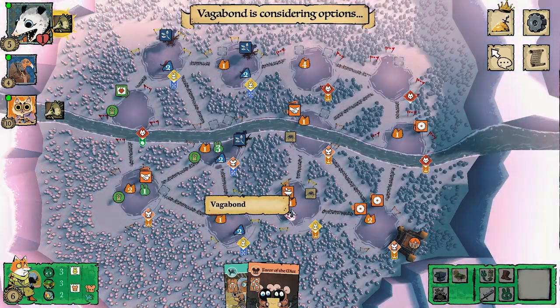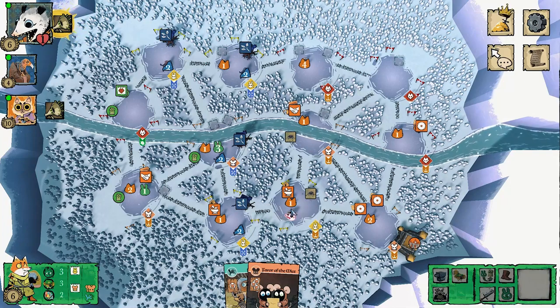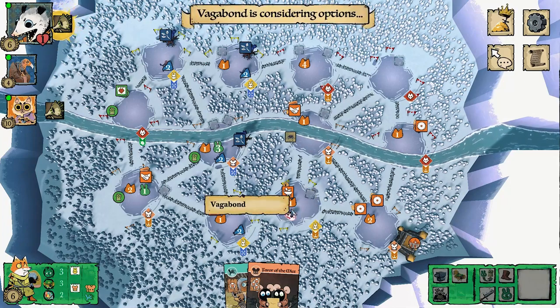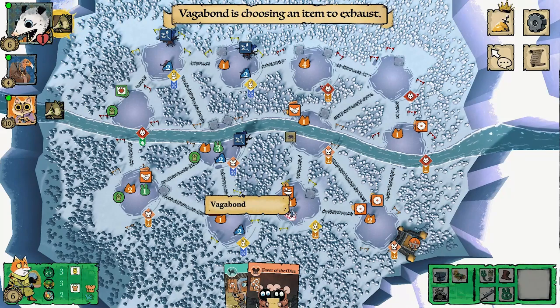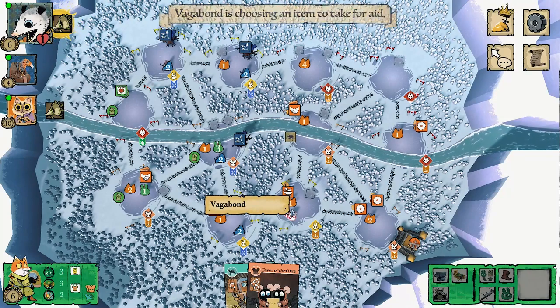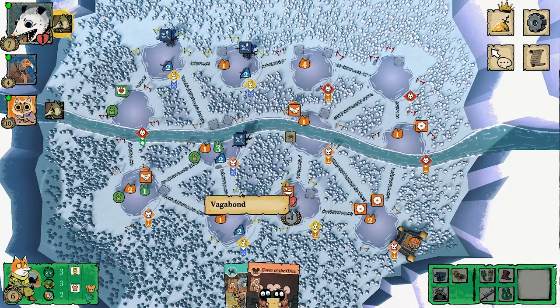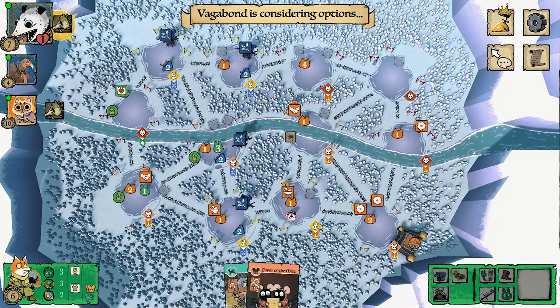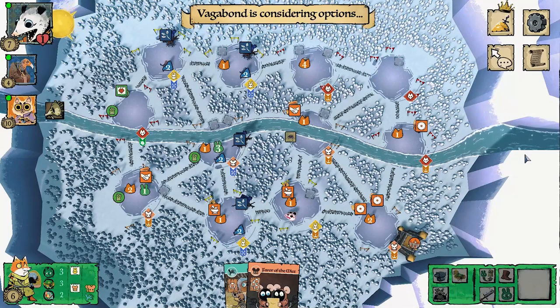I left the fox base completely undefended because I'm moving to a new base. I don't need the fox base anymore — I don't have many fox supporters, so I'd only lose that one wild supporter. Now the Vagabond is aiding the Marquise de Cat, which is a bit rude since I thought we were friends, but that's what Vagabonds do — pretty much the meta for vagrant Vagabonds is mostly aiding.